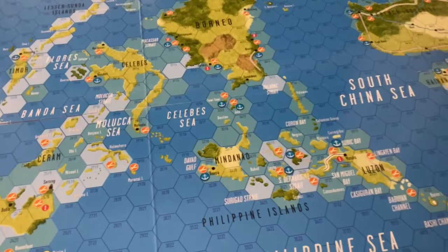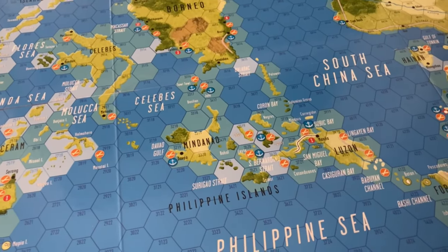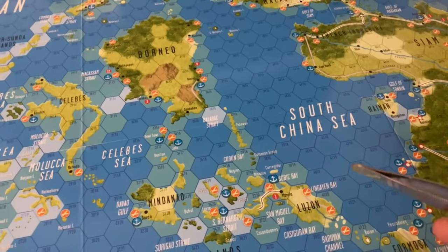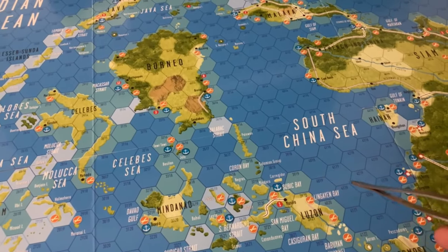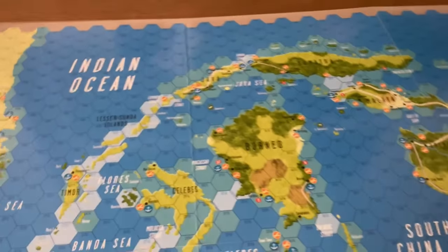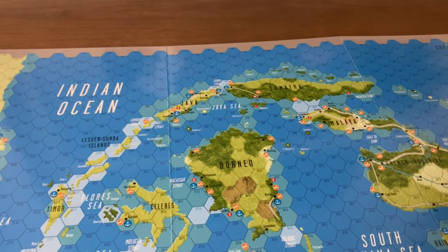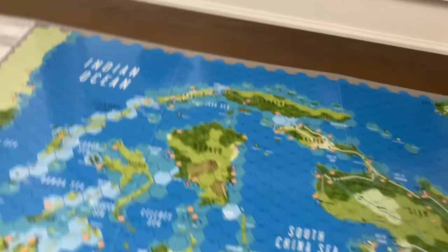We'll get to the home islands in a second. We have the Philippines — the main primary island of Luzon, Manila, and there is Corregidor. And then we've got Sumatra, Borneo, Java, et cetera.